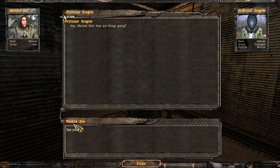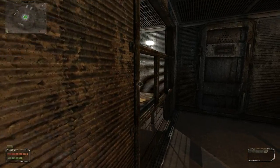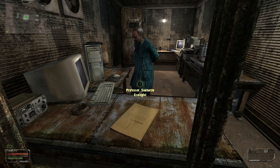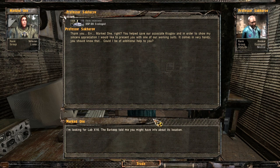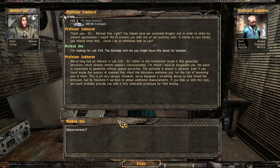I thought I was supposed to come to Yantar and get a science suit. Sakharov gives it to me - thank you. He says I helped save associate Kruglov, and to show his sincere appreciation he presents one of their working suits. He asks if he can be of additional help. I'm looking for Lab X-16; Barkeep told me he might have information. He explains there's a mechanism inside that generates emissions affecting people's consciousness, and the place is impossible to penetrate without special psi armor - you risk becoming a zombie.